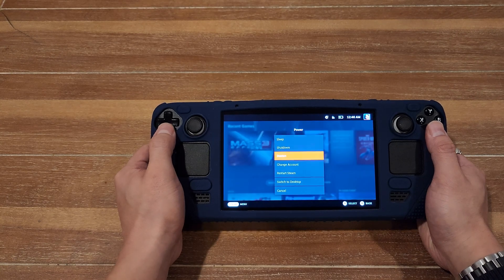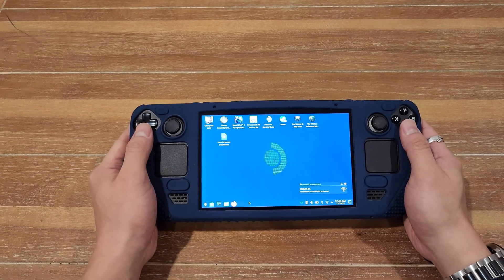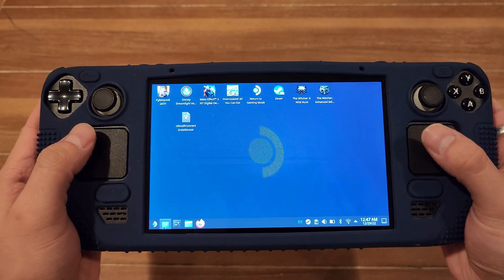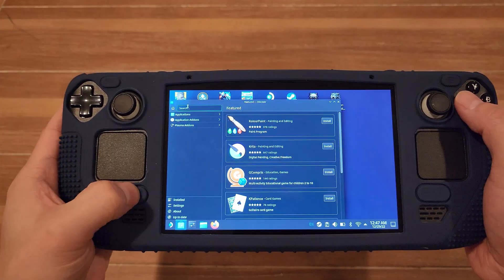Now onto step two. Make sure your Steam Deck is powered on and enter desktop mode. Do this by accessing the menu through the Steam button, or by holding the power button for about three seconds and selecting desktop mode. Once in desktop mode, open the Discover app store by clicking the blue icon next to the Steam Deck icon at the bottom left of the desktop.